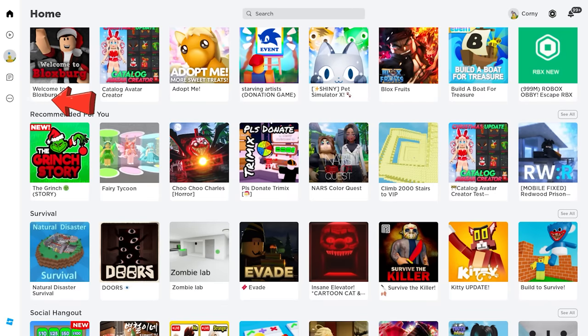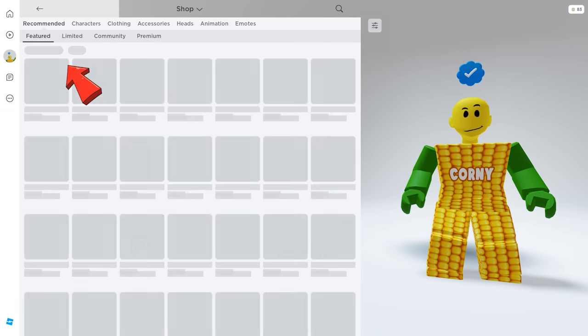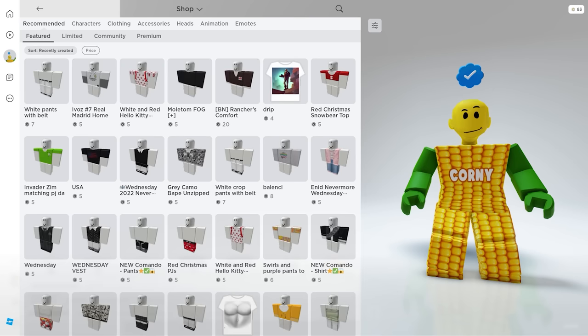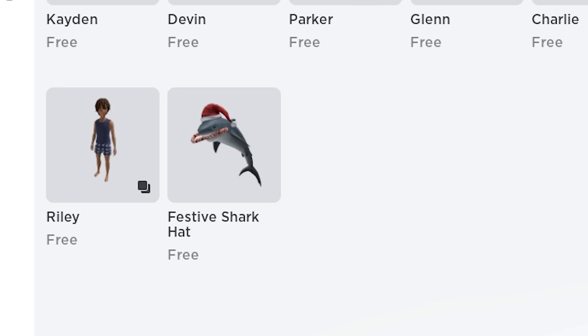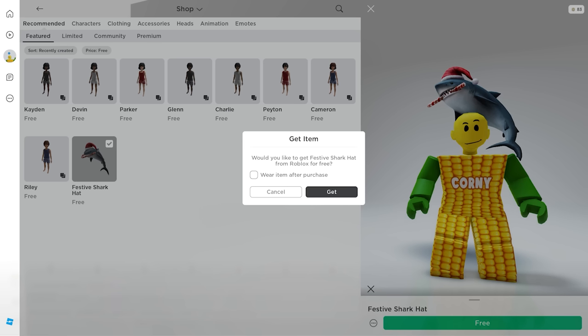To get the new free item, click or tap the More icon, then go ahead and click the Avatar Shop. From here, select Featured. Then for the sort, change it to Recently Created, then click Apply. For the price, change it to Free, then click Apply. Here it is — it's a shark hat with a Santa hat and candy cane. It's free, so go get it!